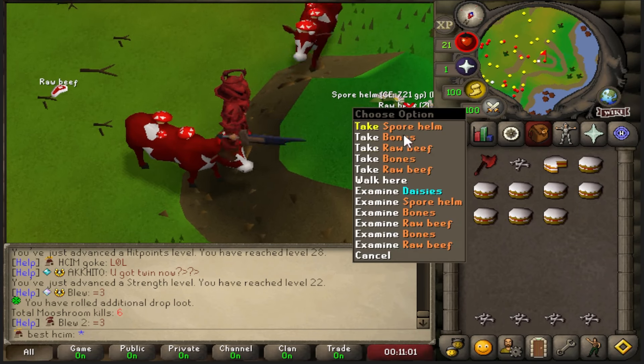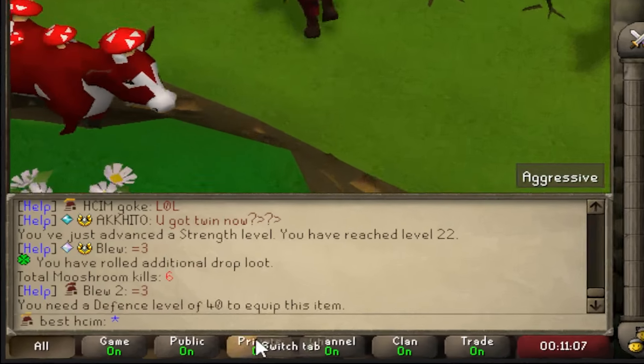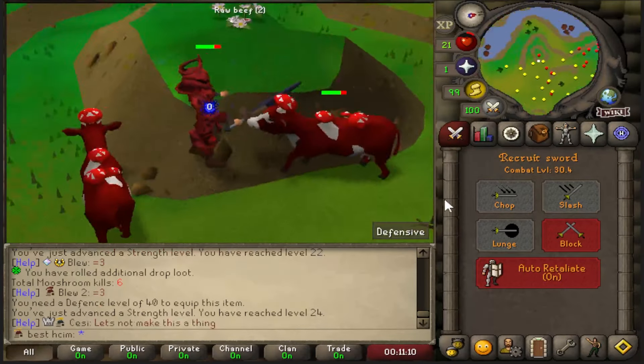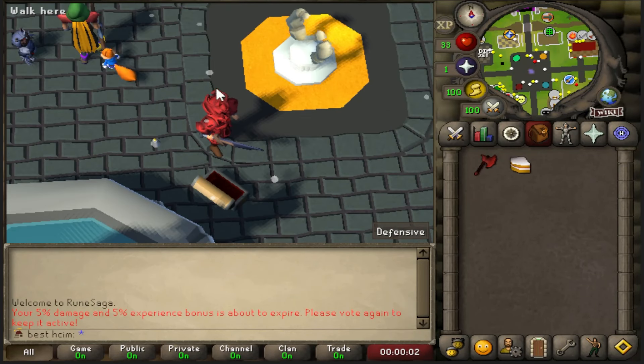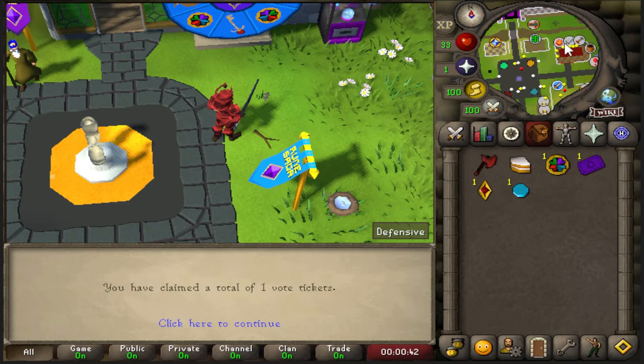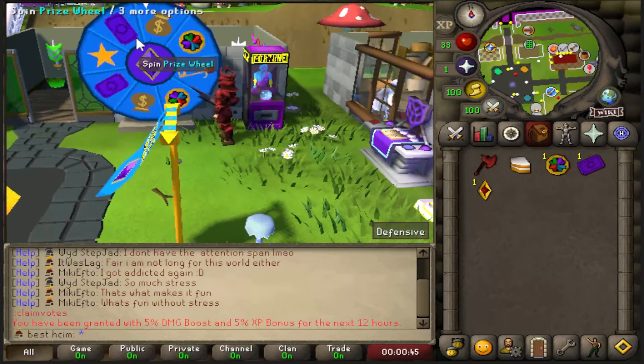Coming in with that first drop which is the helmet — I'll take it. I need 40 defense. It is day number two and I am ready to get back on the grind.